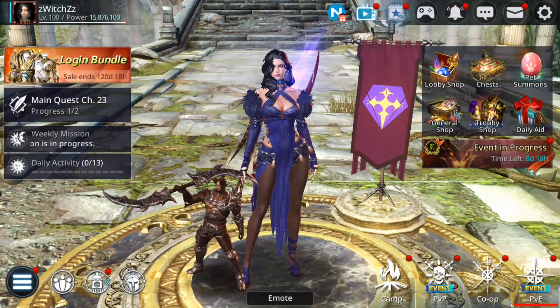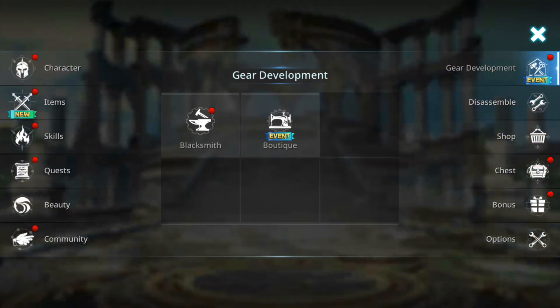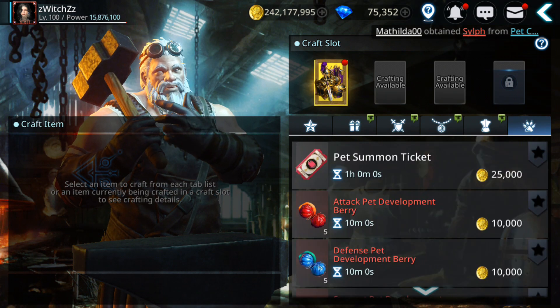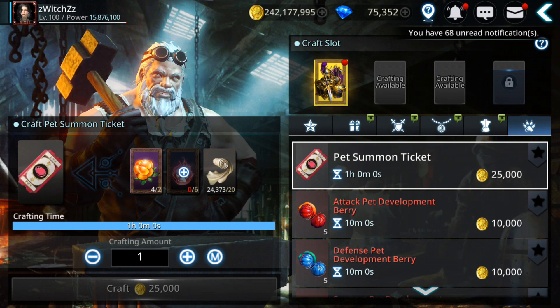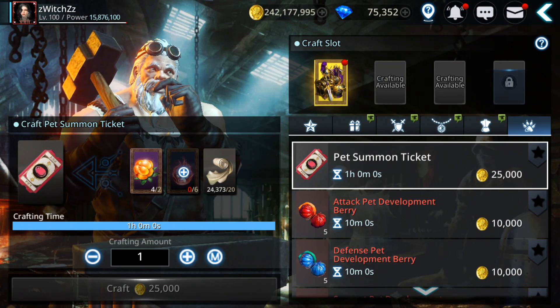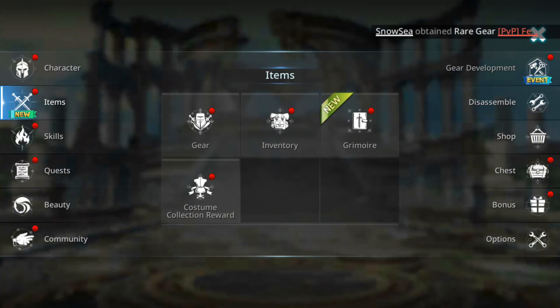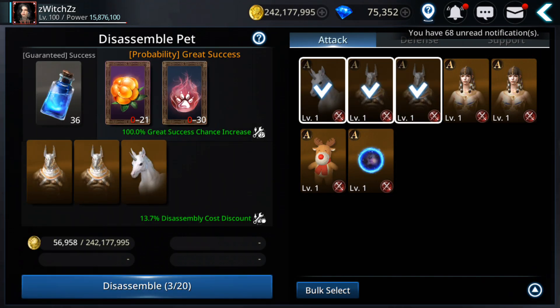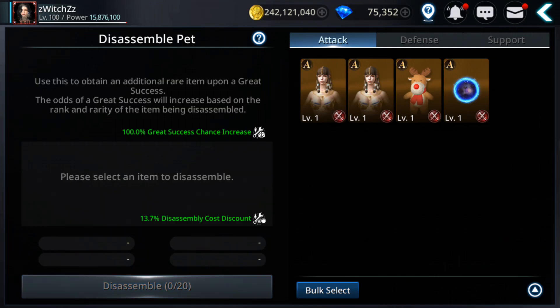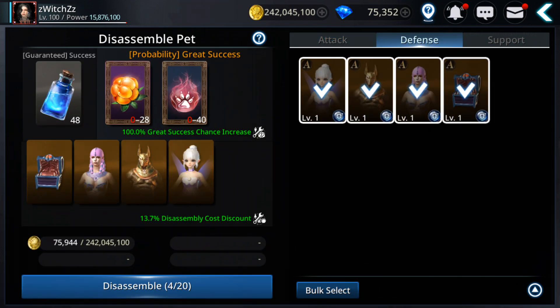And how you can get more pets? Well, definitely by crafting. You go to craft — so you don't need to spend gems — and in here you have pet summon tickets. For materials, if you have some extra pets that you don't need, you go to disassemble and you disassemble all of them, and you get these materials which you can use to craft the pets.